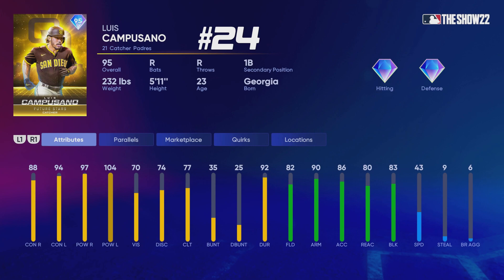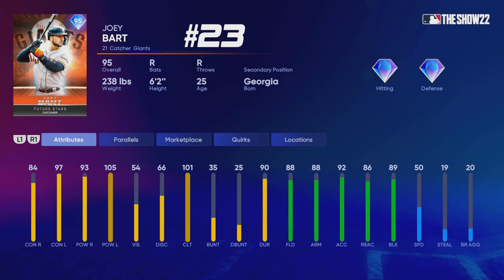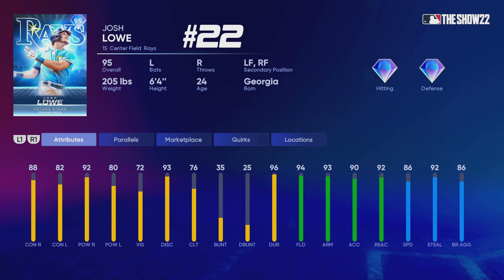At number 24, Luis Camposano — definitely a solid catcher. We also have Joey Bart as another catcher; two cards that I thought were pretty similar. Bart will have diamond defense at an earlier parallel, while Camposano will only have gold defense. But they're good in their own way — if you're a fan of either team you'll go for those guys earlier on, but for me they're in the bottom 10 of this list.